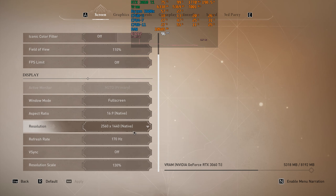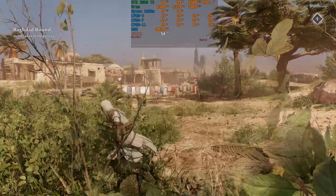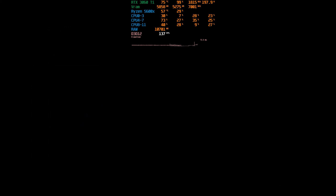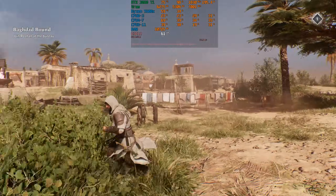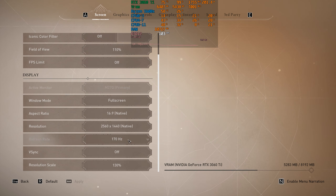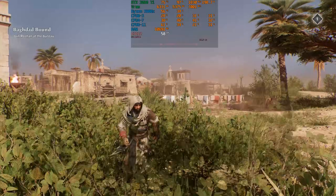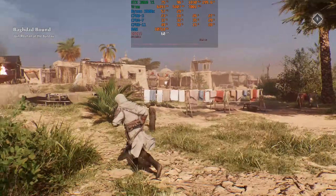For example, running the game at 1440p with 130% resolution scaling, the performance is nowhere near 60fps. Enabling adaptive quality with a 60fps target brings performance close to 60fps, but sometimes performance goes slightly above or below 60, which can cause frame time spikes and stuttering. Even with the refresh rate at 60Hz and V-Sync on, performance still dips below 60fps. So for now, I don't recommend using adaptive quality — instead, if you need more performance, use the upscaling options.